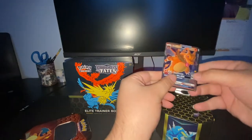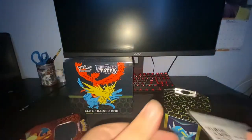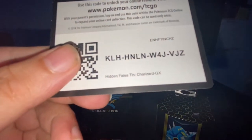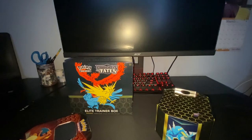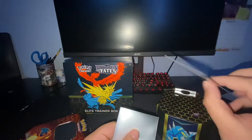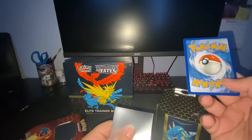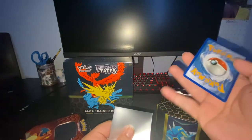Here we go. The Charizard, baby. There's a code — go get yourself a Charizard. Let's leave this Charizard up real fast. It's only like a $6 card right now, but in the future you never know with these things. The centering is pretty dang good. Let's look at the back — a little off on the left, a little fat. It's alright.